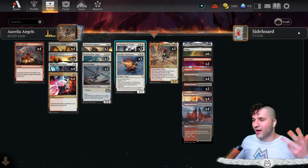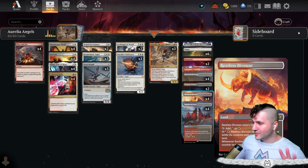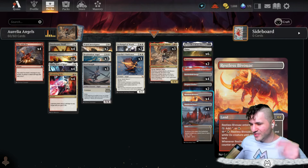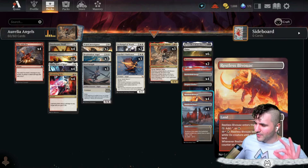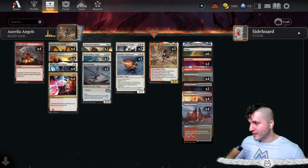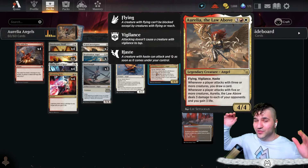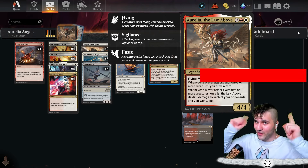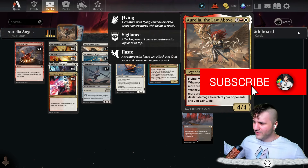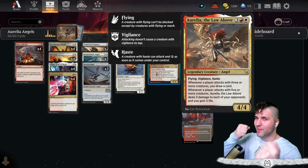Archangel of Wrath helps out with lifelink. I'm running the Elegant Parlor and four Restless Bivouacs — I prefer the Bivouac a little because we have creatures and need to emphasize that, but we like to surveil early. Other than that, this is Aurelia the Law Above — let's see how above the law she really is. Go ahead and subscribe, and without further ado, let's get ready to vanquish some enemies.